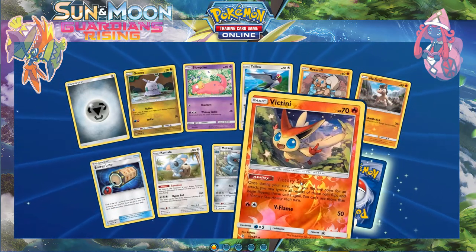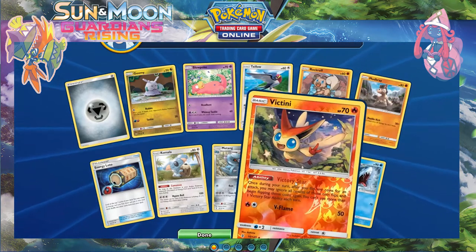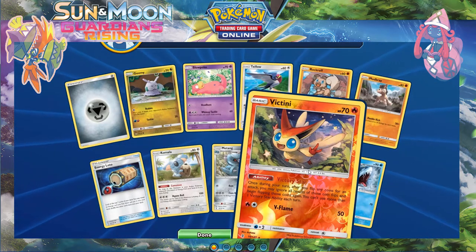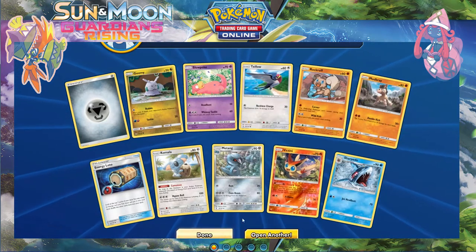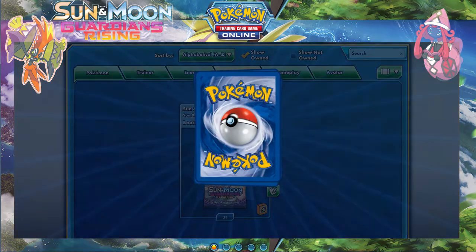Bam, reverse Vikavolt and an irregular Vikavolt rare. Once per turn after you flip coins for an attack, you may ignore all the results of those coin flips and begin flipping those coins again — you can't use more than one Victory Star ability each turn. It's not too great but not too bad.